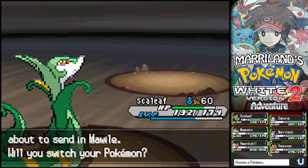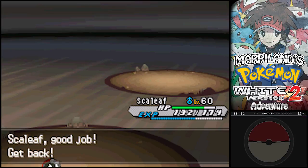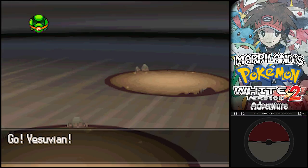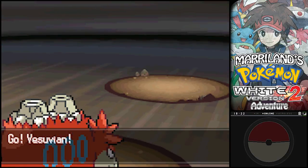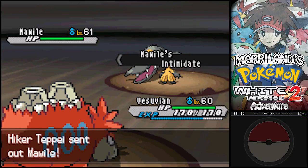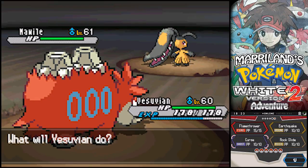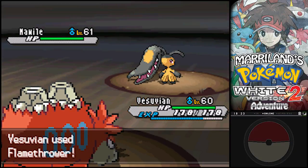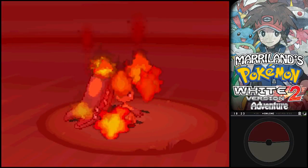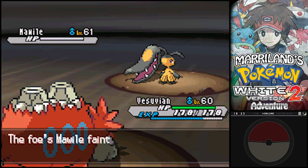So this is pure Steel-type. What to do against this thing? I'm going to use Vesuvian here and we're gonna show this thing who's boss. Let's burn this thing with some Flamethrower. That's one way to melt that steel. Yeah!